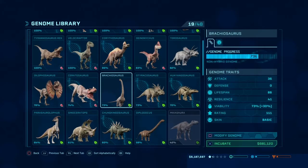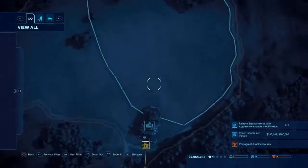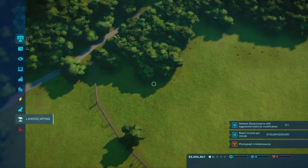Look at this — three Sinoceratops in a pretty small enclosure and they're pretty okay with it. We're gonna go ahead and get started with everything before we officially edit the enclosure. These guys are almost guaranteed to make it through — that brought us down over a million.